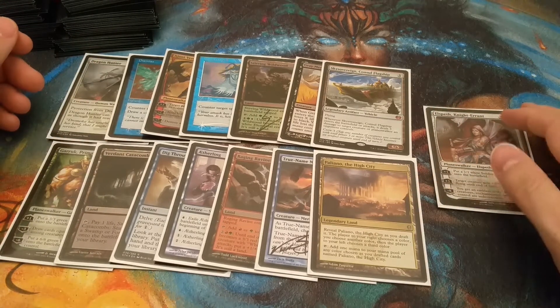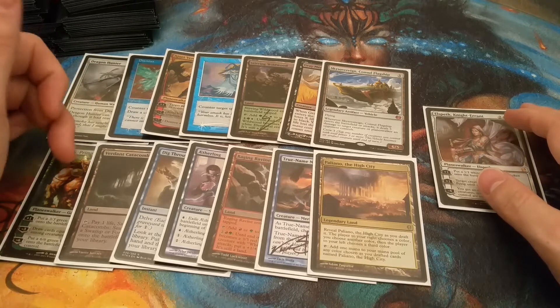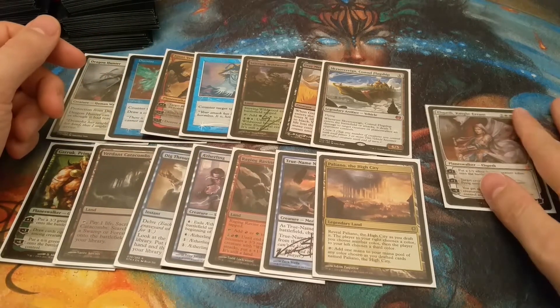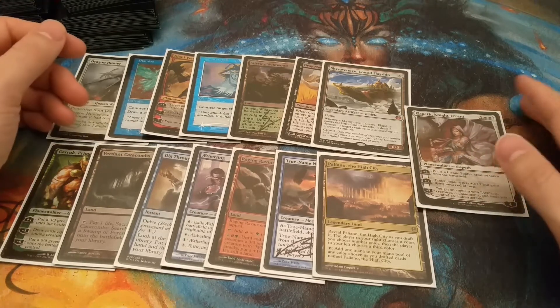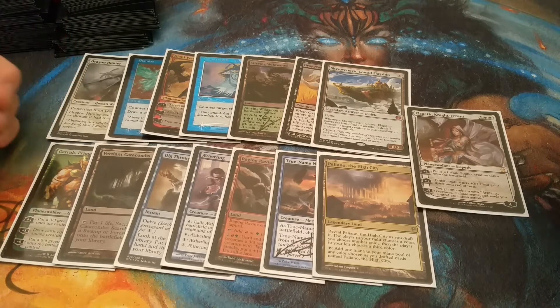I actually wouldn't fault Palliana or Verdant Catacombs either, just to stay really open — get you a three-color land and some good fixing right off the bat. Not really interested in Dragon Hunter, not even big Garruk, probably not Aetherling since there are a lot of blue finishers. Let me know down below what you would like and what you thought of the pickups. Hopefully I'll finish this set by GP Louisville and we'll get to draft some pretty good cube games. Thanks for watching.